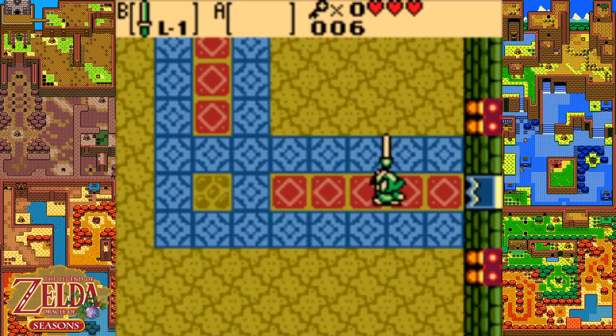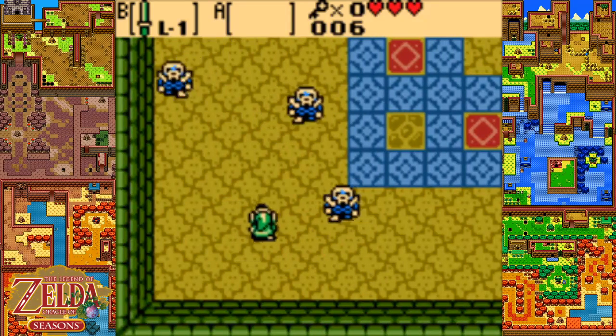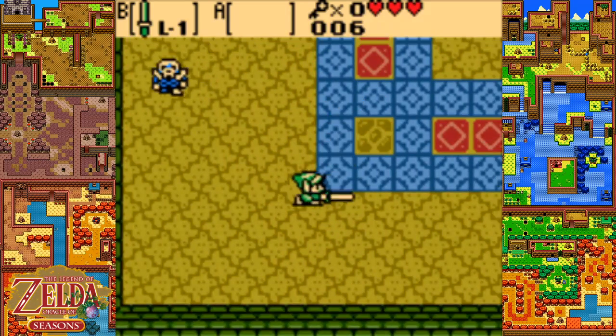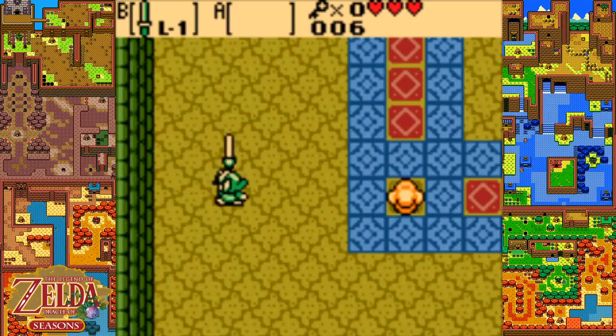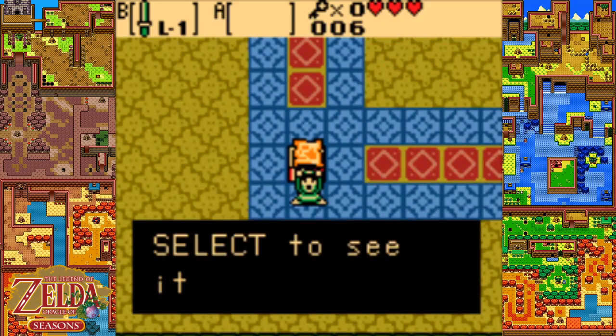With our key we can open up this left door and come to a similar room to the last one that will also require us to take out basically the same amount of enemies, giving us the dungeon map.